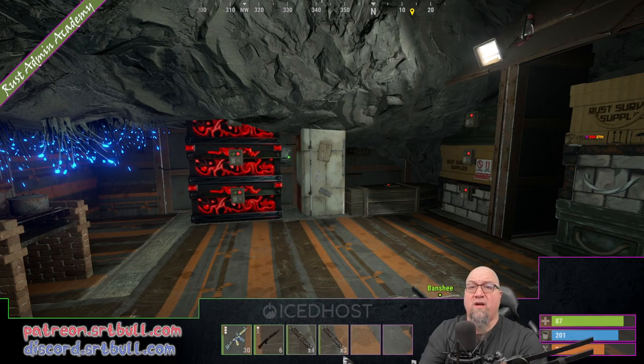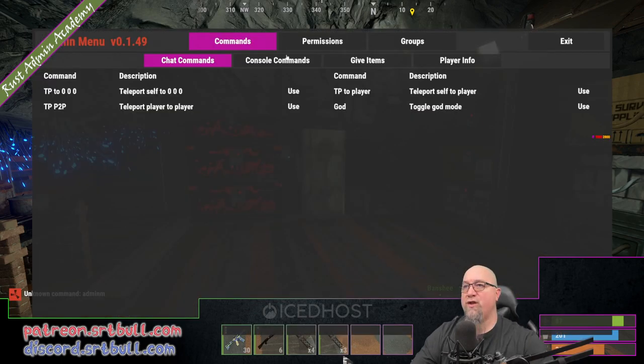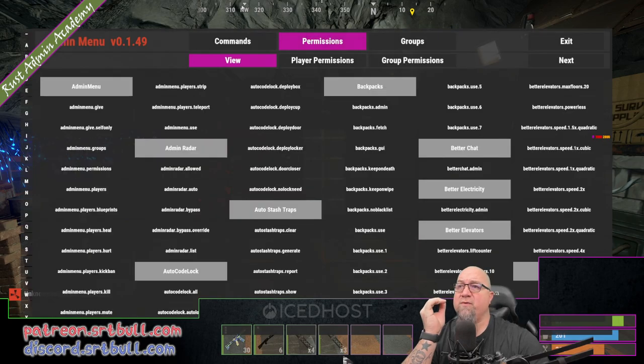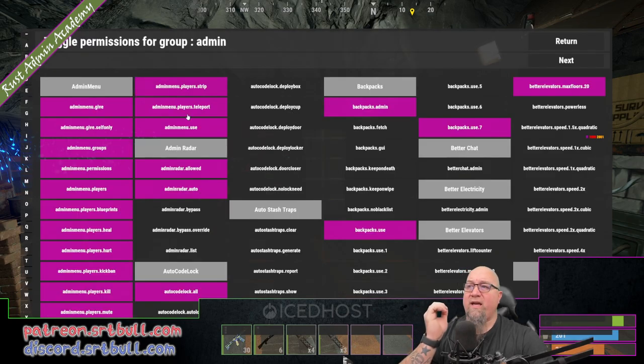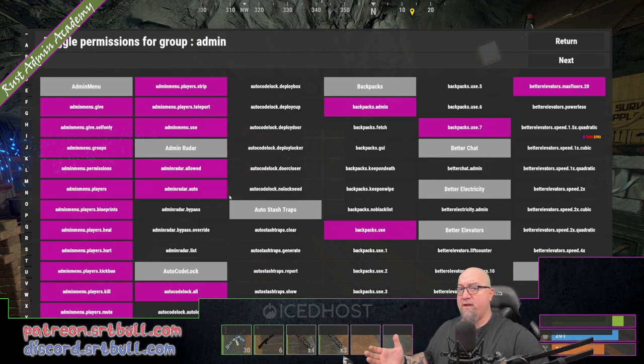So this is actually a real live server — not a test server set up specifically for this video. This is where I play when I'm playing Rust. Let's pull up the admin menu and I'll show you what I'm talking about by setting up different user groups. Let's go into permissions and then group permissions. I have this admin group right here and I also have this moderator group right here. This is the different permissions granted to the group called admin, and there's only one person added to this group.